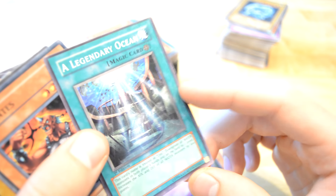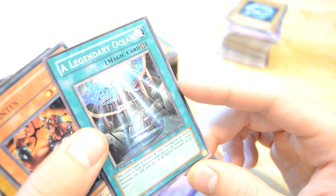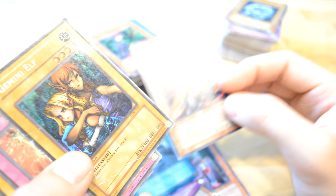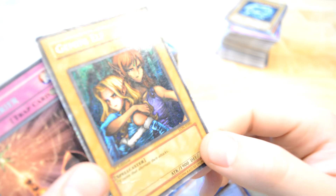Legendary Ocean — I remember my friend made this deck with all kinds of fishes, played lots of these cards. Gigantes. Oh my — he already had this card.